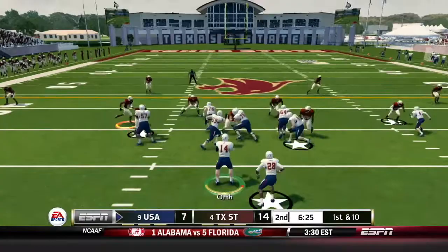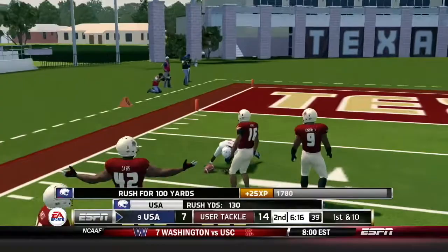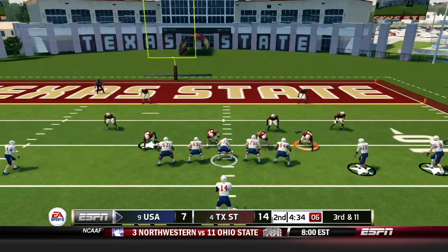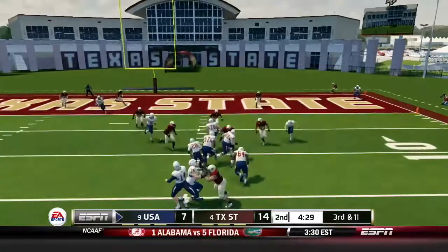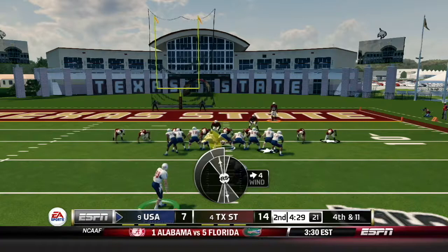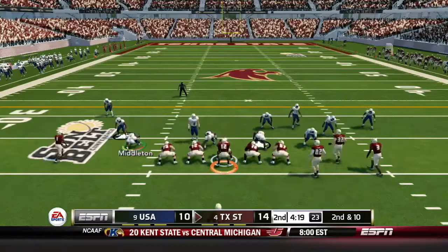It's first down, they give to Johnson. Johnson stumbles, still on his feet — and there goes Xavier Johnson! One man to beat — can he beat him? No. The diving tackle saves the touchdown. But Xavier Johnson got loose, stumbled, regained his footing and took off. Now it's third and 11 from the 12. Orth back to pass — incomplete. That sets up fourth and 11. Needing 11, the safe thing to do is have Patterson come on for a field goal try, which he makes. It's 14-10 Texas State.